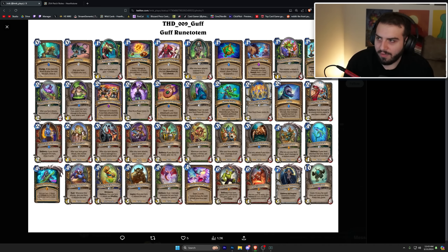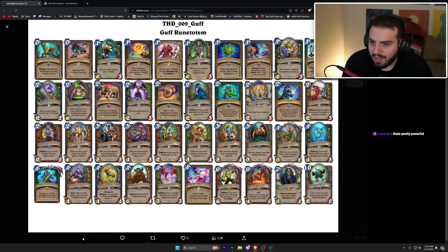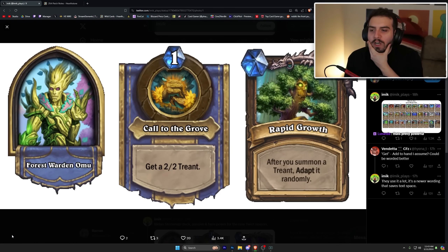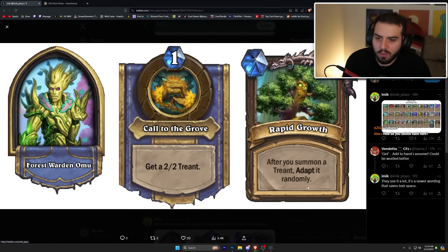I just realized Dragonbane is in Guff's deck with a one-mana hero power you can use twice — that's nuts. Forest Warden Omu is one mana — get a 2/2 Treant; the passive 'Rapid Growth' is after you summon a Treant, adapt it randomly. Obviously it's a deck full of Treants. I'm not a huge fan of this one — I wish you got to pick something different, but I think if you could pick it freely it might be too broken.